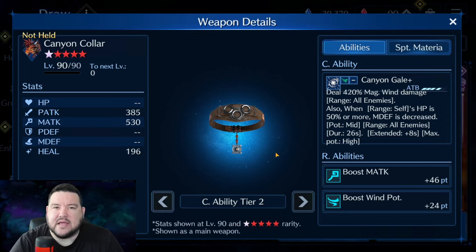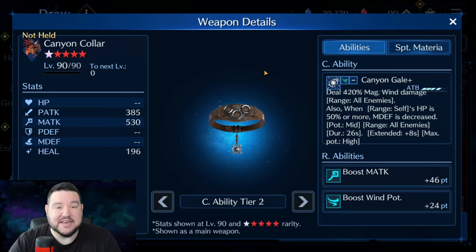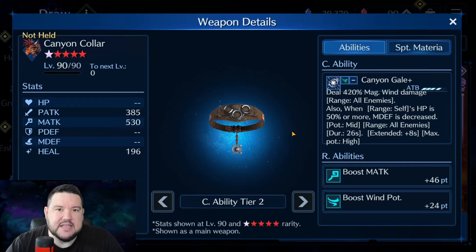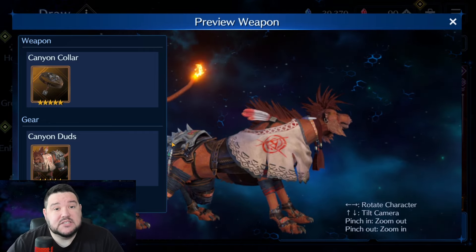Here's what I think: this does not bring Red 13 back from the dead in my account, but it is a start. I would like to see one more feature or one more great weapon come out for him within the next two banners or a month. That would turn me into a believer. If I could see one more worth getting, then I would think he is viable. Right now I don't think this is quite enough, but it is a start and it puts us on the right path. With the buff-debuff extension on the Canyon Duds, that's a real strong push for making him viable again, especially for wind comps.